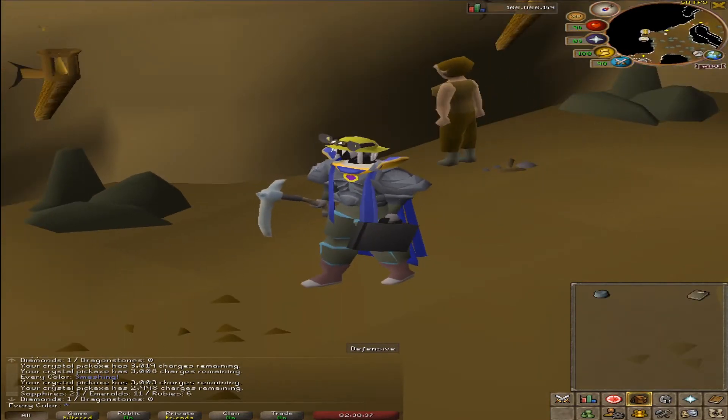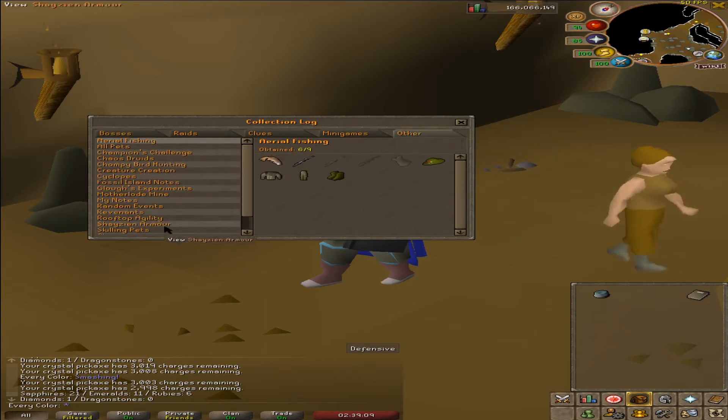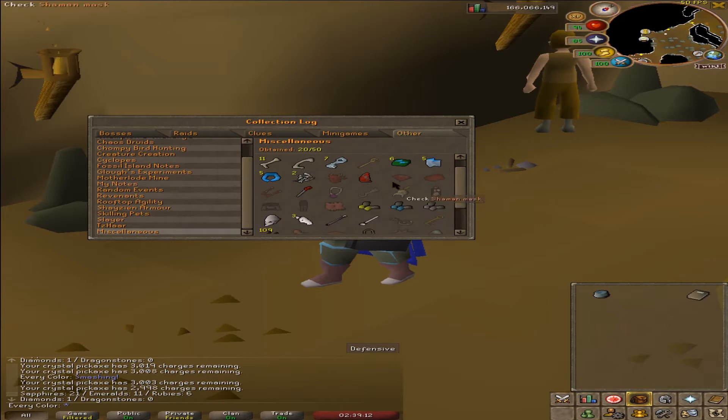Guys, we got the expert mining gloves! Why I got these and why it's so important is because not only does it have all the bonuses for silver, gold, coal, mithril, adamant, and runite from both the regular mining and the superior mining gloves, but now it also has a chance for amethyst to not deplete — and that's really big for when I'm going to mine that. Let's look in our collection log. Under miscellaneous — there it is! That is 20 out of 50 done. That is so nice.